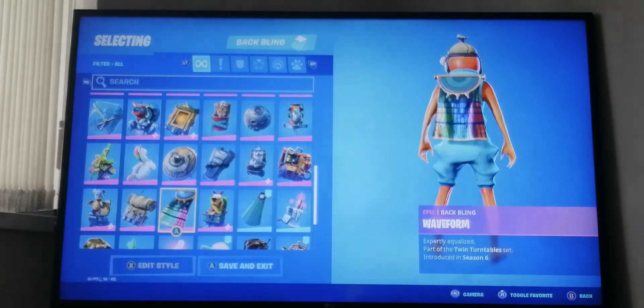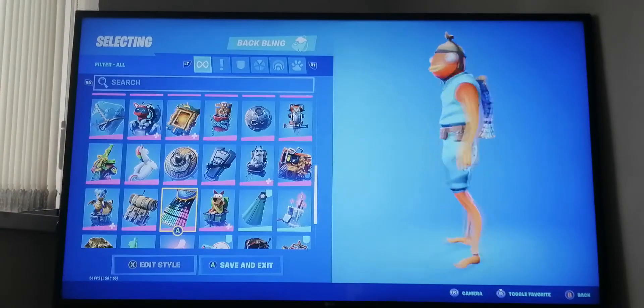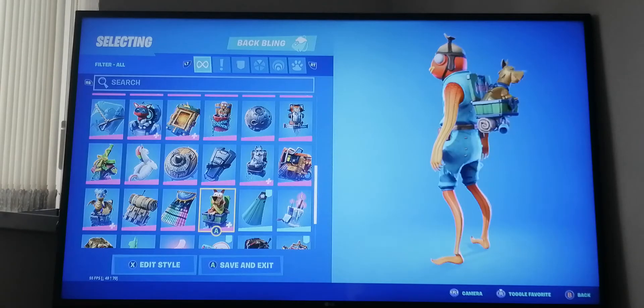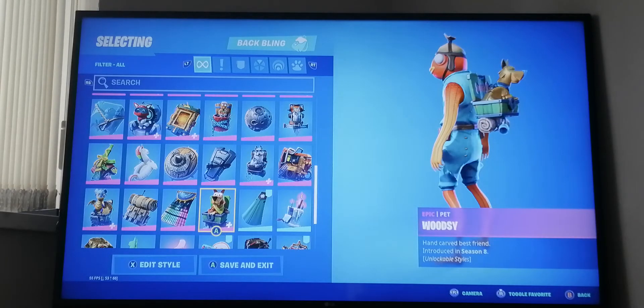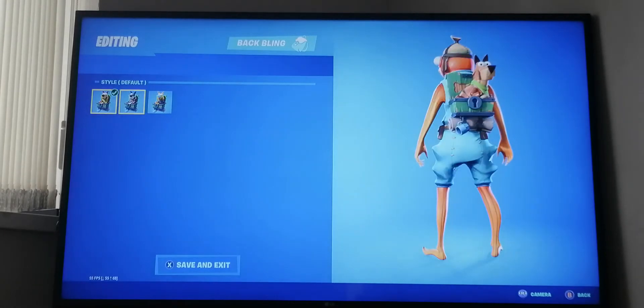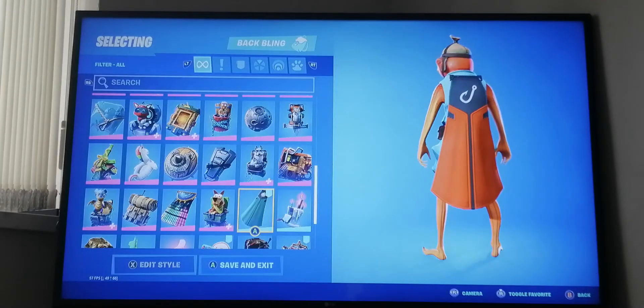Next we have Scales - I only got one star for that. From season five we have this disco llama skin back bling from season six. We have Woodsy with all three styles: normal, pirate, and gold.